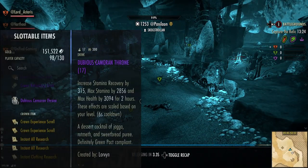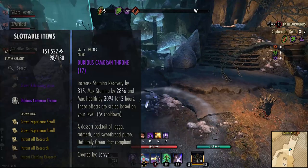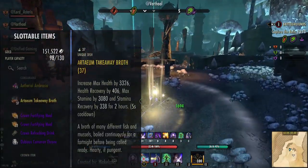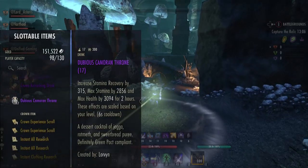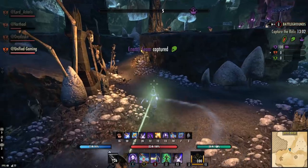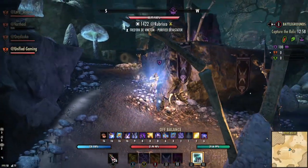For our food I'm using food that gives stamina recovery, max health and stamina. You could use Dubris Camaroon Throne but my preferred one is the Artaeum Takeaway Broth. It is more expensive but it is better in my opinion, so if you can use it, use it. I'm just going to put on a few buffs to give you an idea of the character sheet.